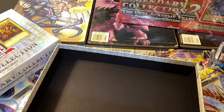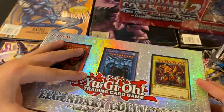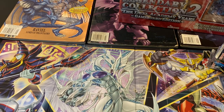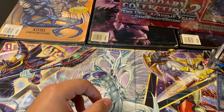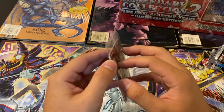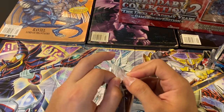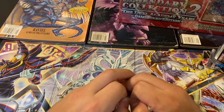Honestly, I'm hoping to get one foil out of these classic packs. So first let's actually open up the promos, which are really gorgeous. You've got the three gods and I think red eyes, dark magician, and blue eyes — maybe.